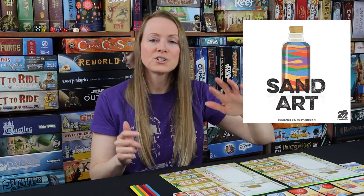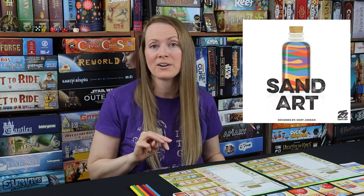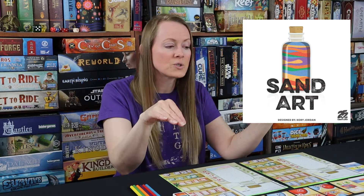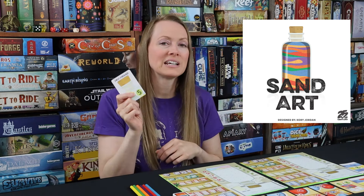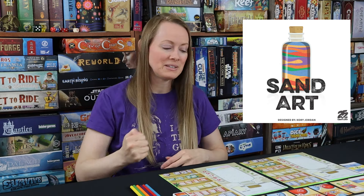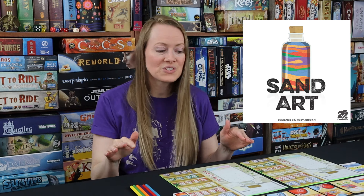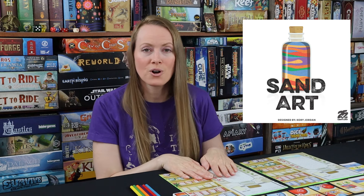There's the rainbow, the fish, all kinds of things — but you pick three pattern objectives and that's it. Everybody can score those. One person can get the first finished — if you finish your jar and put your cork in the top, you trigger the end of the game for everybody. Everyone gets equal turns and then you score up your jar.